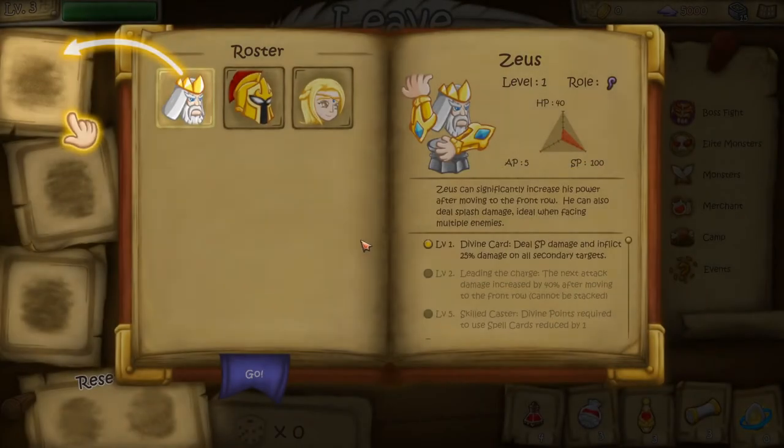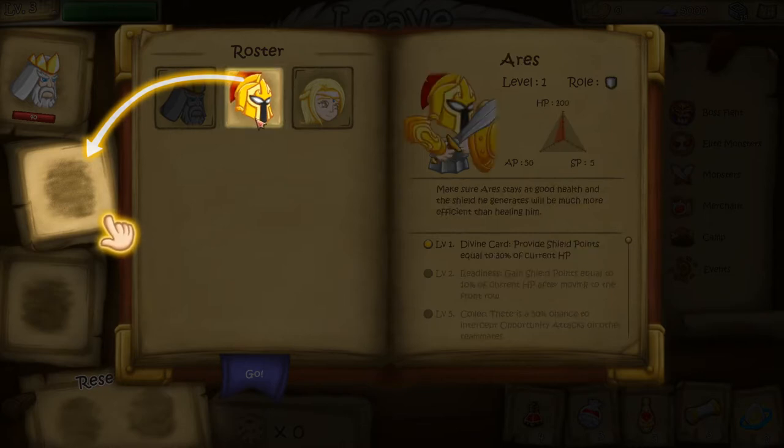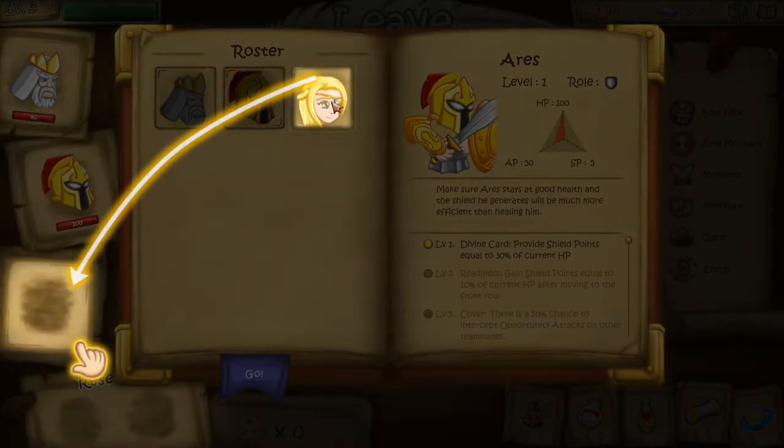Next we pick our deities. Currently we only have three but as the game goes on we'll gain more. On this channel we rename characters, so we're going to do that here as well. Zeus is more of a magic-based character — I'm going to call him Donald, after one of my newest Patreon supporters, thank you for joining. Next, Aries I'm going to call Xemex because Xemex usually goes with the melee warrior. And Aphrodite is going to be me, because I'm the only woman.